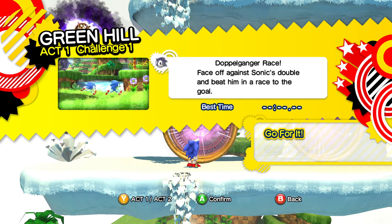So, Green Hill Act 1, Challenge 1 - The Doppelganger Race. Face off against Sonic's double and beat him in a race with a goal.